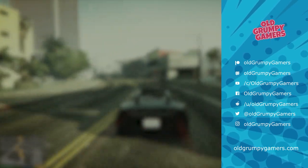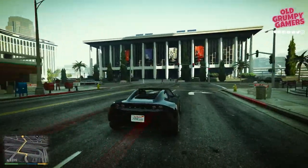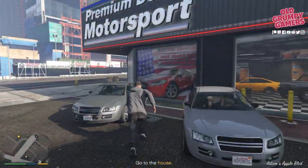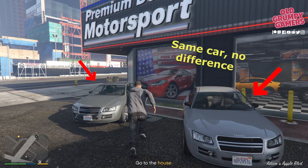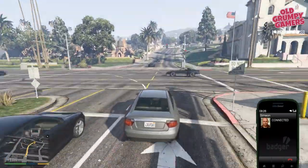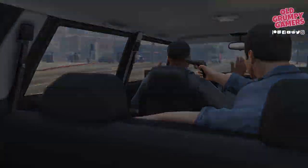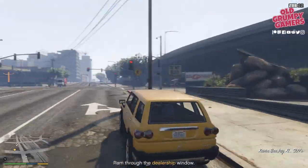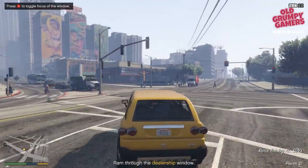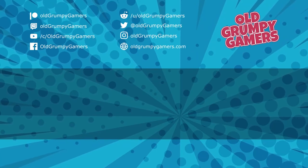Here are my pro tips for squeezing every last precious second out of a timed mission. Before starting, check out the cars surrounding the starting point to see which is the fastest. You can use Franklin's ability to stop on a dime if you can't avoid a prang. And as soon as a cut scene starts, start mashing that skip button over and over again to get through it as quickly as possible.